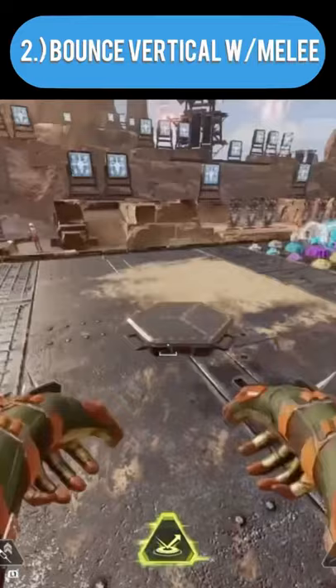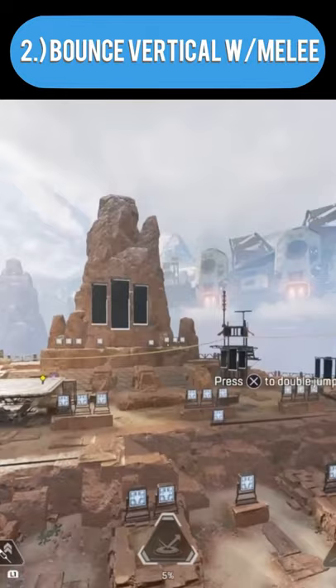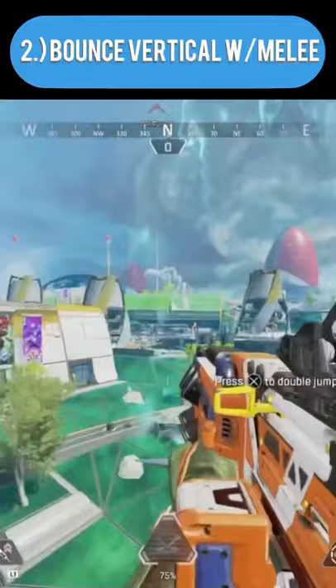Next, if you want to bounce completely straight up into the air, melee punch into your bounce pad. I wouldn't recommend doing this all the time as you can become an easy target, but in certain instances you can use this to scope out the areas around you.